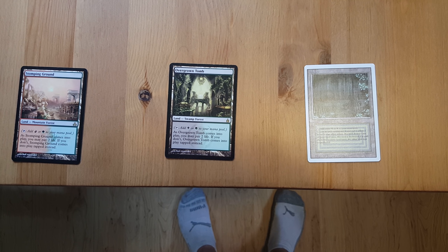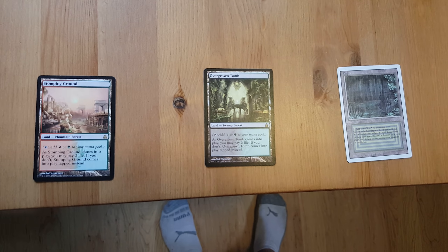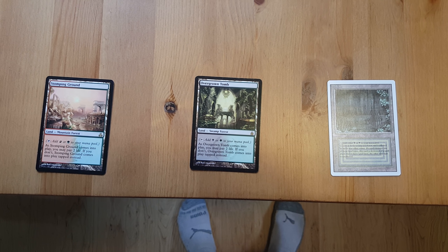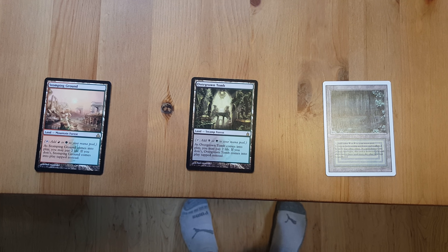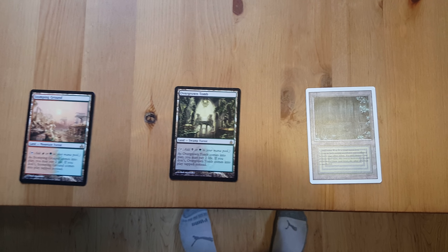All right, today for sale we have a Revised Bayou, an Overgrown Tomb, and a Stomping Ground. I know this collection is kind of an odd package altogether, but basically I'm trying to sell this Bayou and add a few extra shock lands that I'm just trying to get rid of. That's why these are thrown in with this thing. All right, so first off let's take a look at this Revised Bayou.